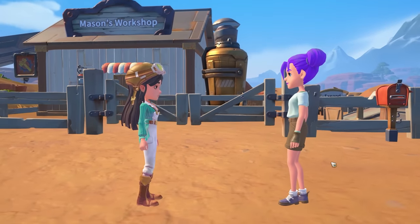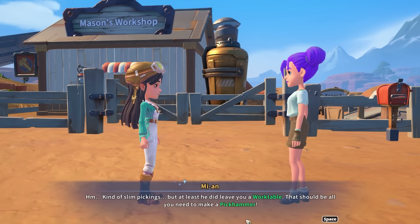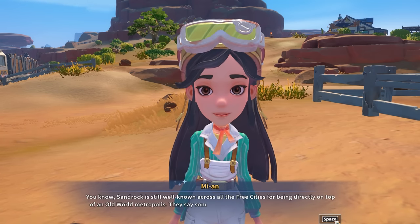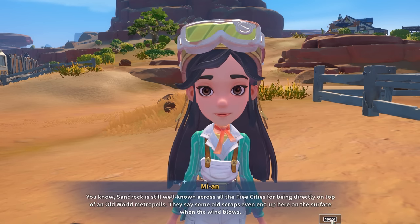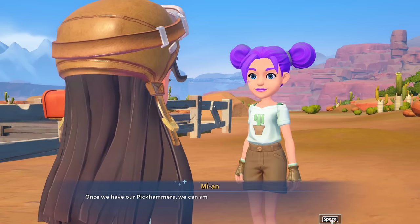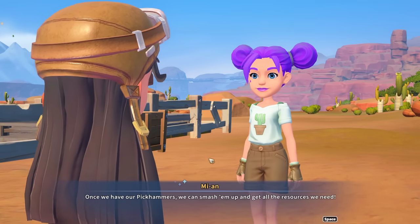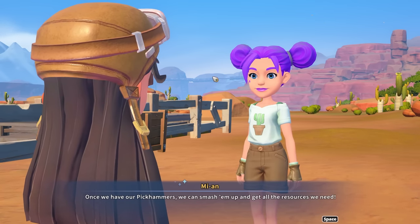Let's go to your workshop and see what kind of machines Mason left for you. Let me take you there — I'm already getting pretty acquainted around here so I can make sure you don't get lost. Kind of slim pickings but at least he did leave you a work table, that should be all you need to make a pick hammer. You know, Sandrock is well known across all free cities for being directly on top of an old-world metropolis — some old scraps even end up on the surface when the wind blows.